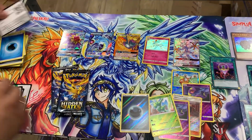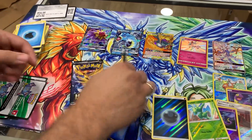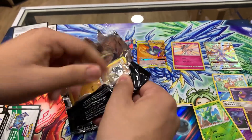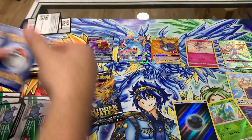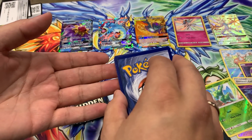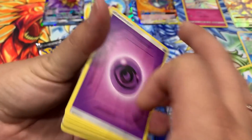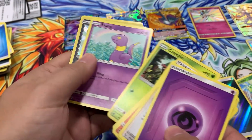Two more packs, you guys - let's do this! Ninth pack - Metal. Psychic. Sabrina's Suggestion again. Caterpie. Another shiny! Guzzlord this time!